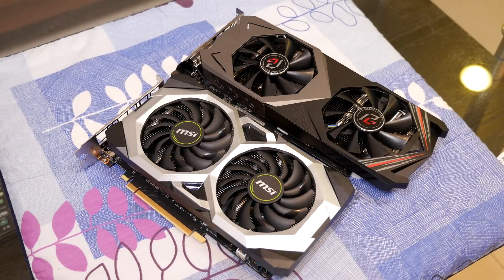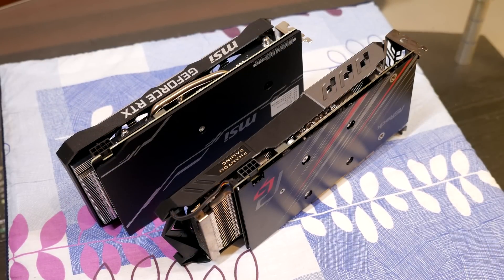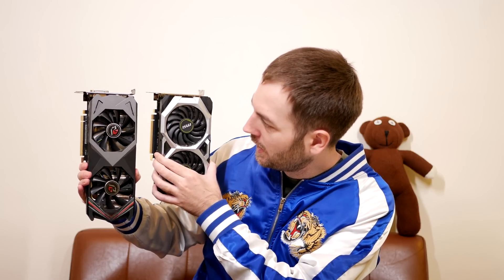Let's talk about the coolers quickly. If you want more detail, check out the unboxing videos on the channel. Both are twin-fan designs with decent alloy heatsinks, and both are good-looking cards. One advantage the ASRock card has is a proper metal backplate versus the plastic one on the Ventus. Holding them up side by side, the Ventus is a bit fatter but shorter — more or less equal overall in design.